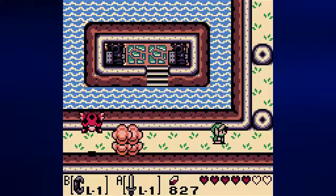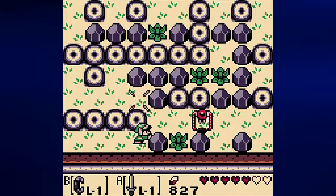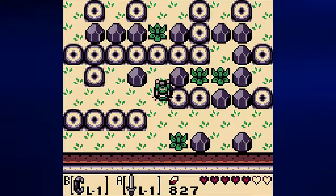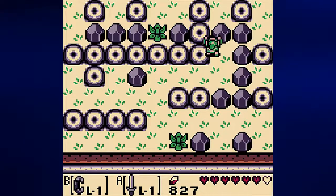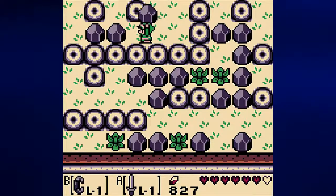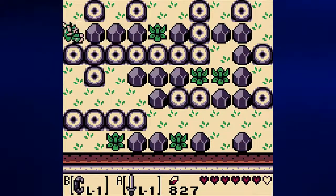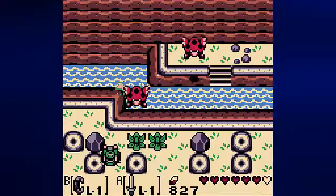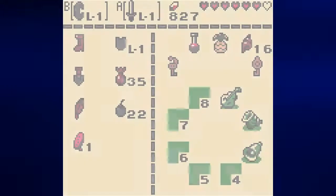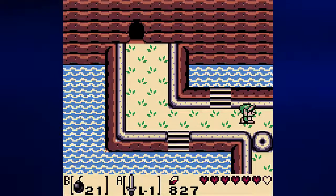Let's try not to die as we make our way over here. We have a little bit of a maze that we can get through with the power bracelet, and I do want to explore all this. What is over here I wonder. Well there's a place that we can bomb, and there's a bombable wall right here, so we might as well go ahead and check it out. Inside is another fairy that will refill all your health if you need to.